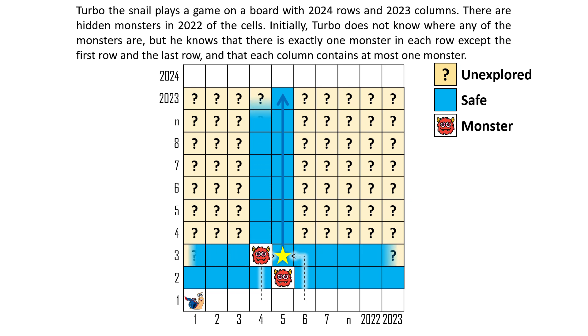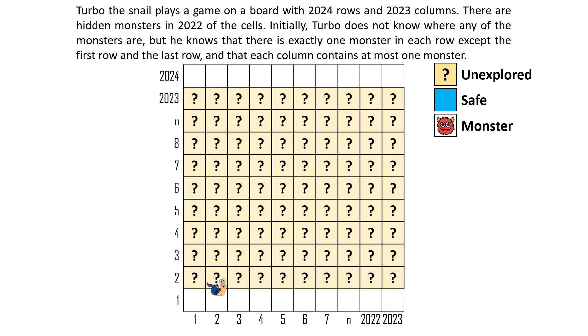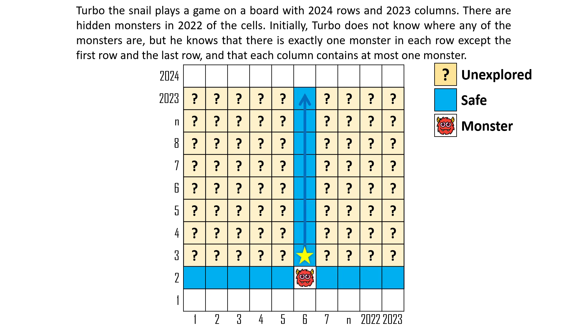At this point, Turbo knows there is no monster if he takes the right path, then slides one square to the left, finishing the game in the third attempt. This strategy always works if the monster in the second row is not at the edges of the board. So Turbo can go to the second row from the second column. If he does not meet the monster, he can continue searching in the second row, leaving the two edges. If he finds a monster, he can finish the game in at most three attempts.